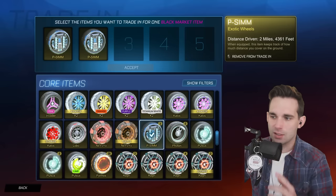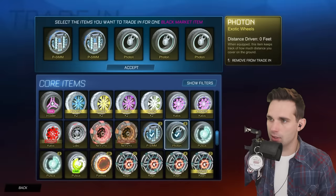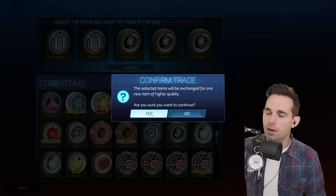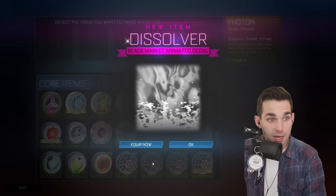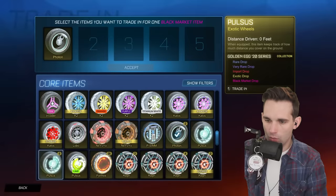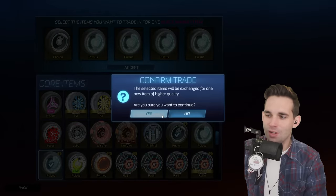We regain two of these P-Sims — I could probably trade them all in because I'm pretty certain I have some P-Sims from another crate series. Three Photon wheels — honestly if I could get some Titanium White or Pink Photons... I'm not gonna call it this time. Trigon — it's gonna be a Trigon. Just kidding, we'll take another Dissolver — that's worth at least 500 credits.